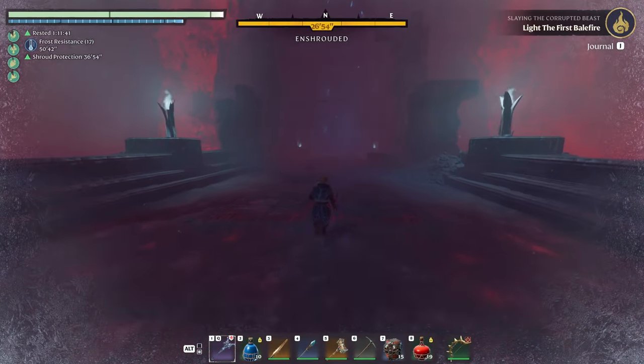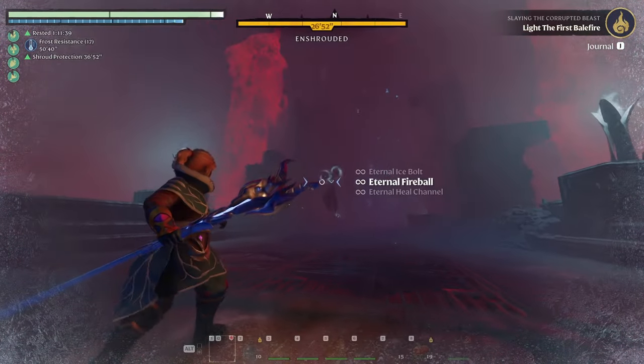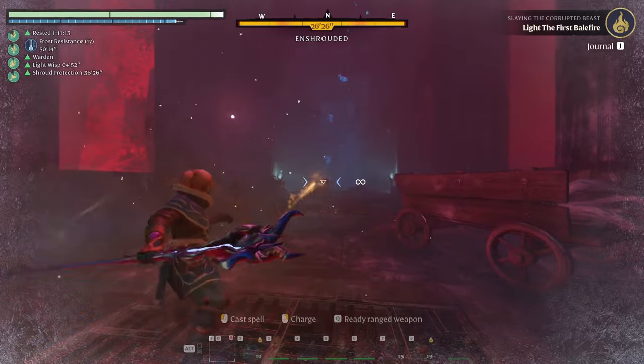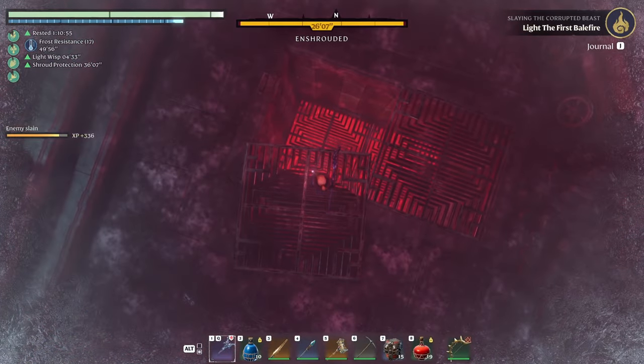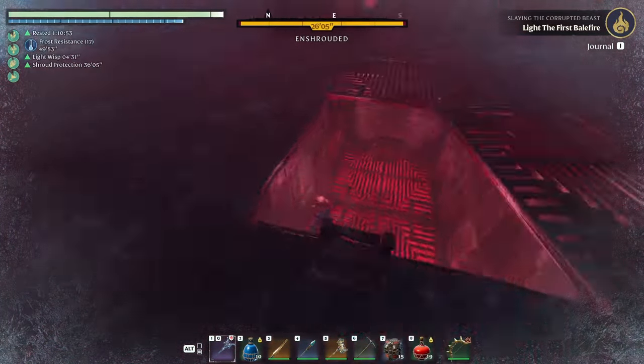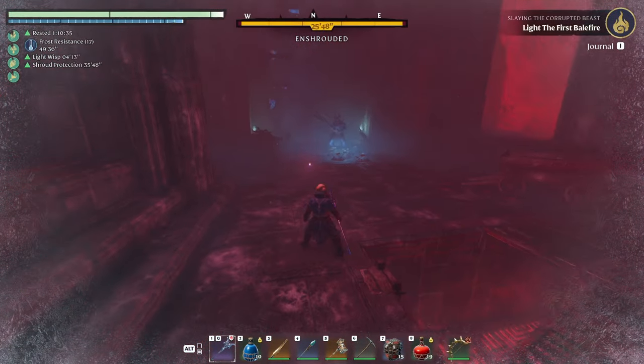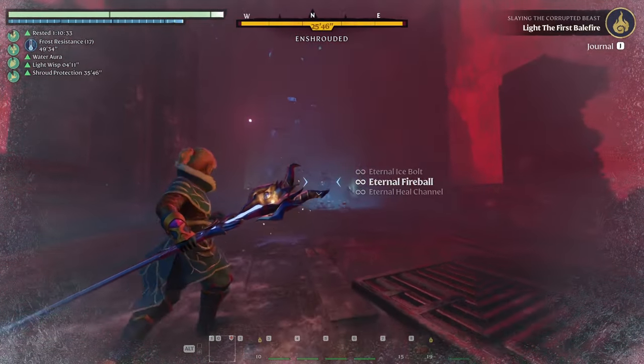I'm going to stand here and get my shroud time up, then head forward where there's going to be baddies meeting me on this bridge — lots of little ones and one big one. Take out all the little baddies. You can stop where there's a hole here; the grate has moved and there's a chest underneath. You need a lockpick for it. And now our big guy is out — time to take him out.